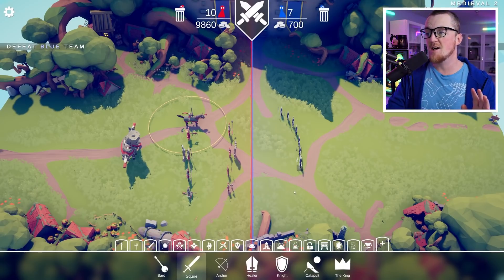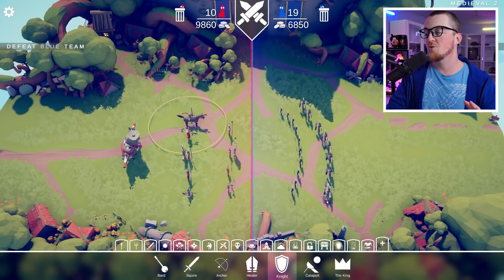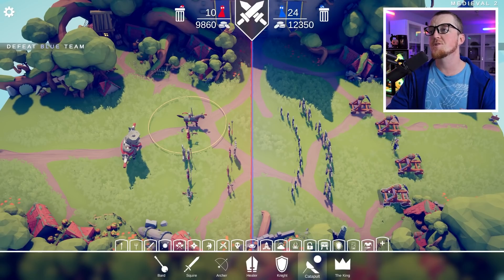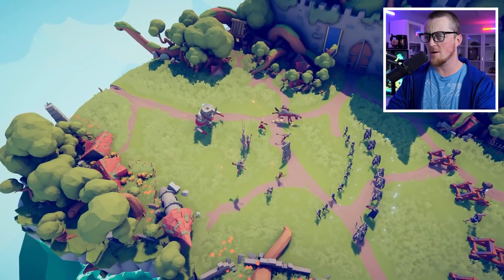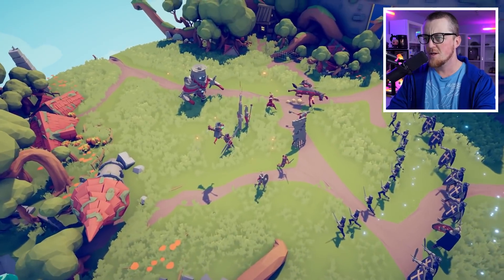Just to test them, we'll do some of this — throw a king back here and some catapults. This should be a pretty interesting fight. But before the fight begins, I kind of want to take a look at all of these units.